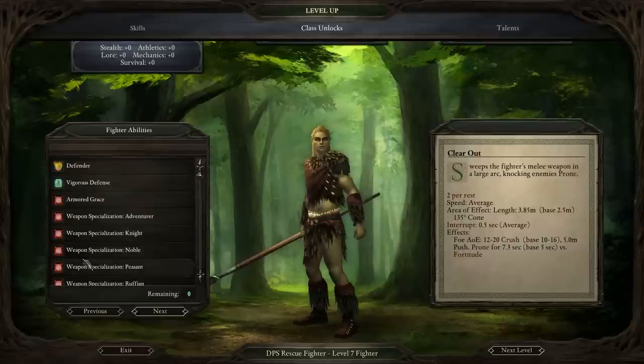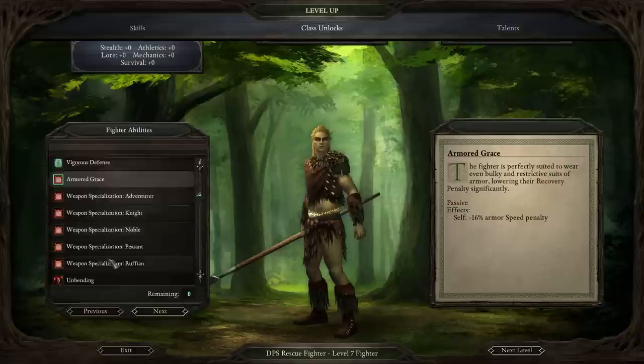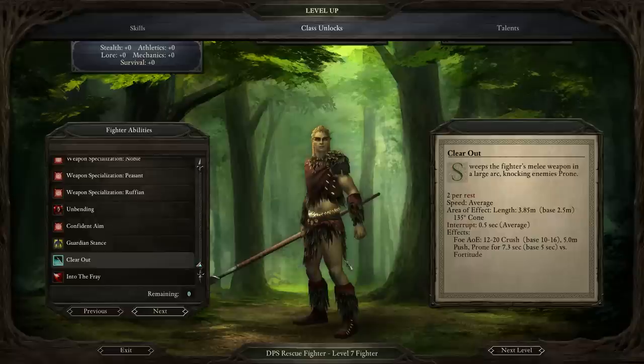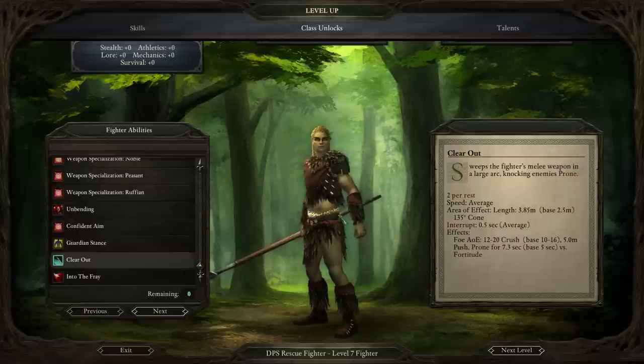At level 7, the fighter ability pick I'm definitely going to make is Clear Out. Sadly it's only per-rest, but it does crush damage and more importantly it prones your enemies — just like the Knockdown ability does. So this is excellent for preventing people from hitting your Wizards if you're lurking the fighter behind the front line waiting for people to potentially get past. Unbending is a healing ability which I'm not sure you need, so I'm going to take Clear Out.